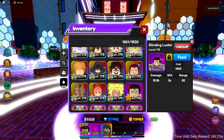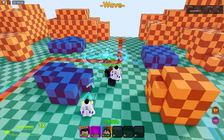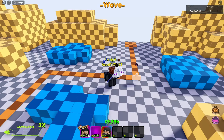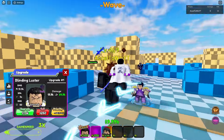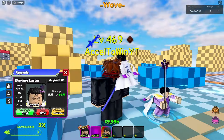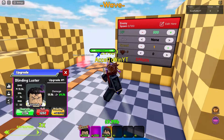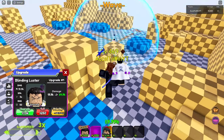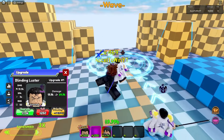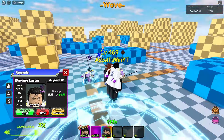Let's get on with the showcase. Blinding Luster is a ground unit, so you place him on the ground. Interesting — 19.9k damage, 5 attack speed, 50 range. Let's see the first animation. There are no animations — you just throw his sword.